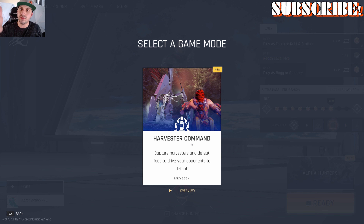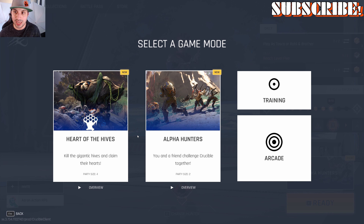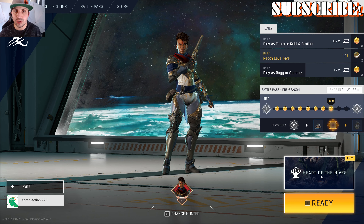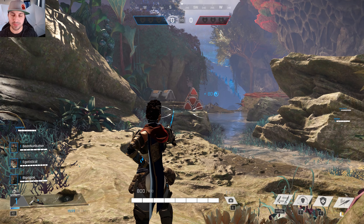Under arcade you have Harvester Command — you have to take over as many harvesters as you can; the more harvesters you have, the more your points tick up, and first to a hundred points wins. Those are the three game modes, and these unlock once you complete training. If they're not unlocking, it's because you have not completed an entire training session. That's all I'm going to cover for menus — I'm going to play a game of Heart of the Hives.